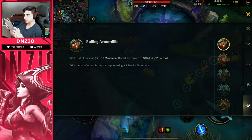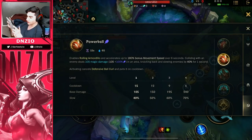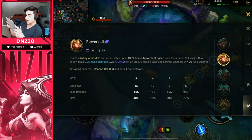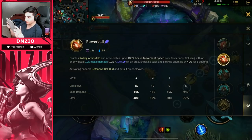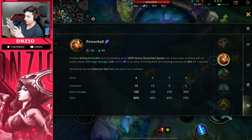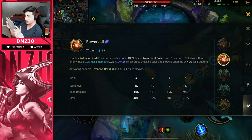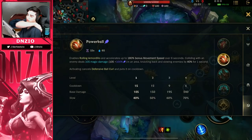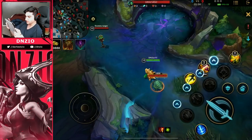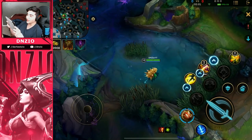So let's read Skill 1, which is Powerball. It enables Rolling Armadillo and accelerates up to 180 bonus movement speed over six seconds. Colliding with an enemy deals 105 magic damage in an area, knocking back and slowing enemies by 40% for one second. The slow is pretty big guys. Activating also cancels Defensive Ball Curl and puts it on cooldown, so you can cancel at any time within the six seconds.